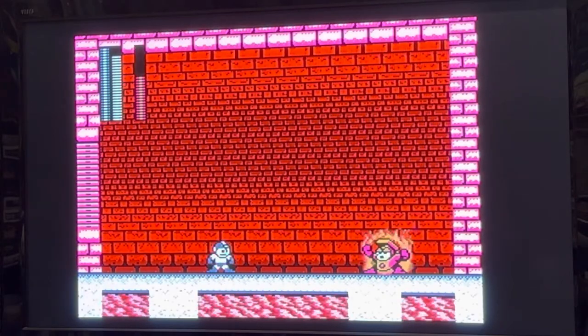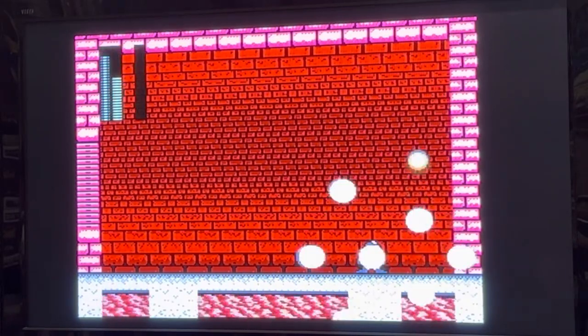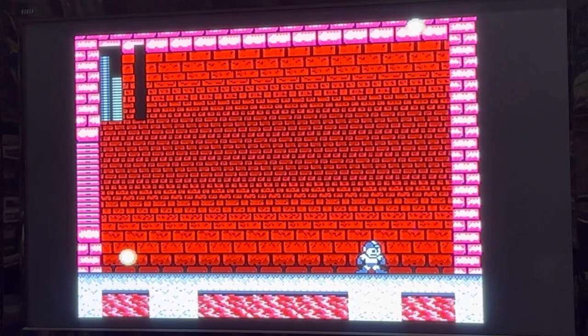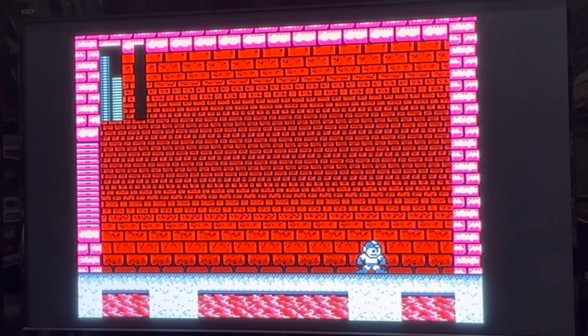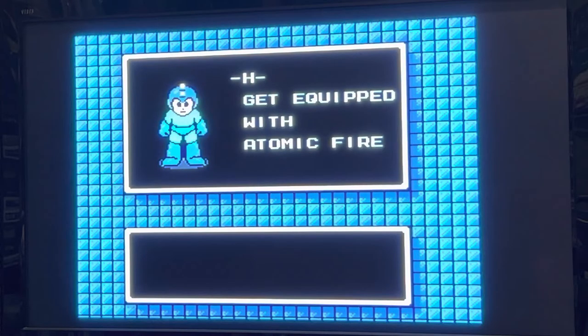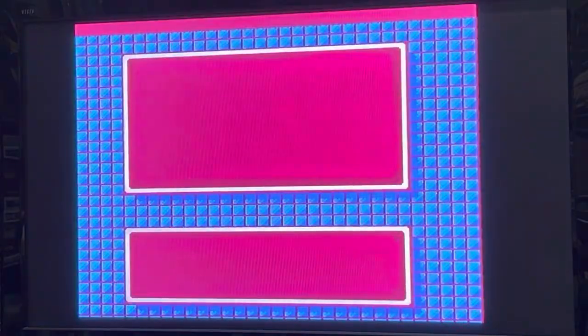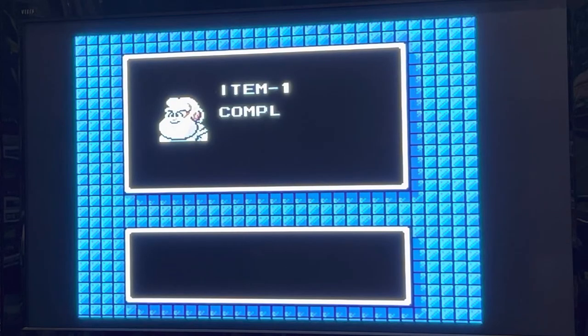So here's our boy Heat Man and Bubble Lead — it's just the most ridiculously one-sided fight ever when you've got Bubble Lead. He has no kind of protection against it; it wipes him out in like three hits. It's ridiculously powerful — it's his kryptonite. I always recommend using Bubble Lead on him. Unless you want a challenge, fire your lemons at him all day long. But I don't intend to, because this is just about showing you that Mega Man 2 for PC Engine does work on real hardware.